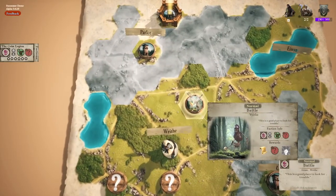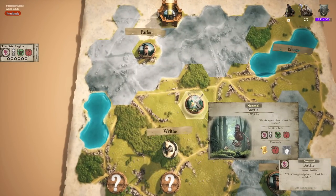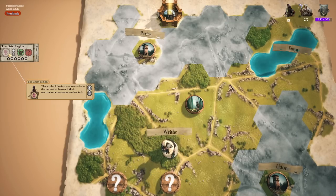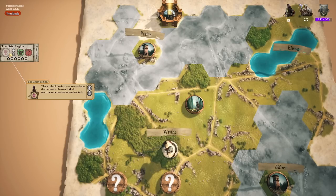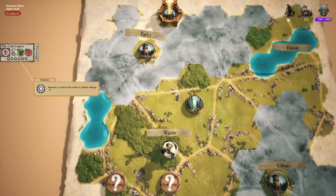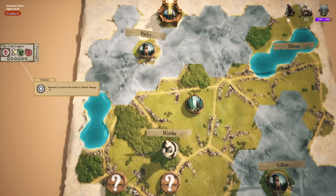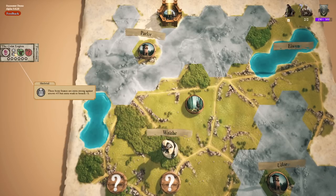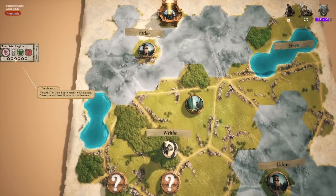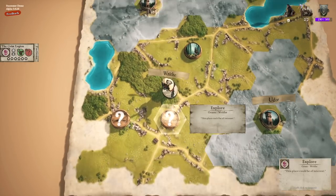We've got some new places. There's a normal battle that fills in faction info. This area is owned by a necromancer — they're immune to poison but weak to unholy. They're undead but weak to unholy? Weird. Their bony frames are strong against arrows but weak to breach. We've also got to watch out for domination points.